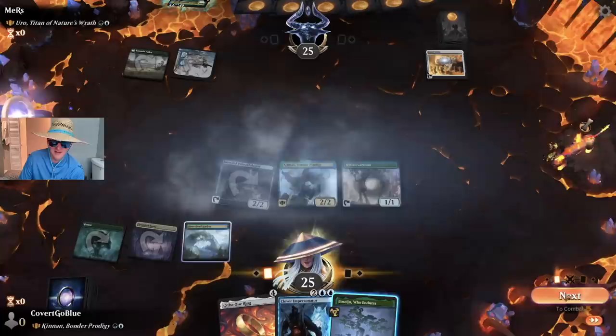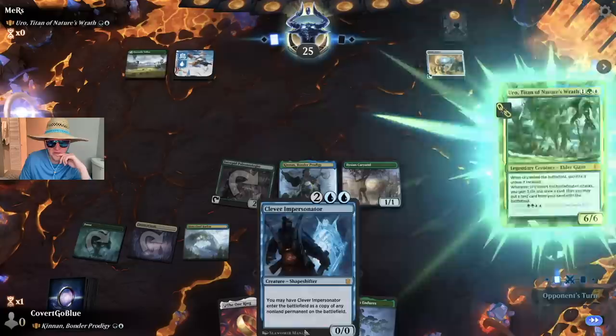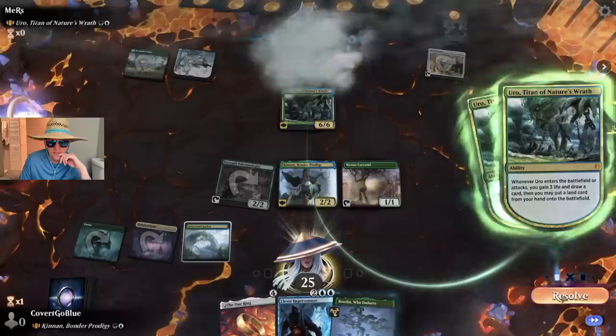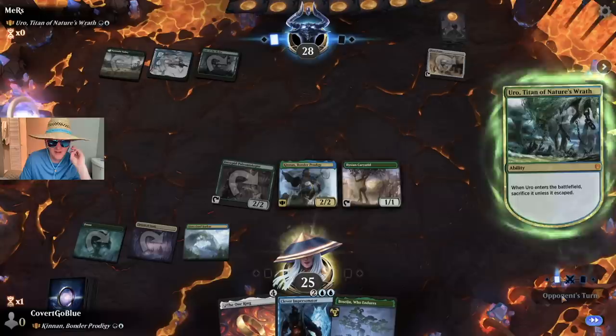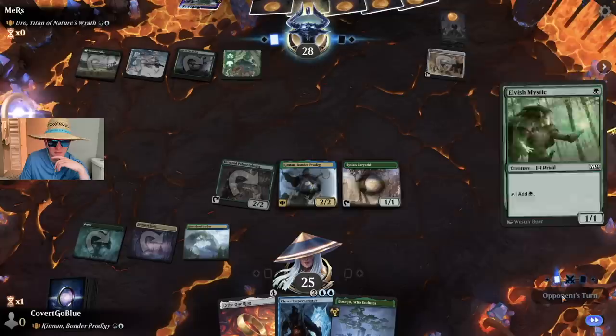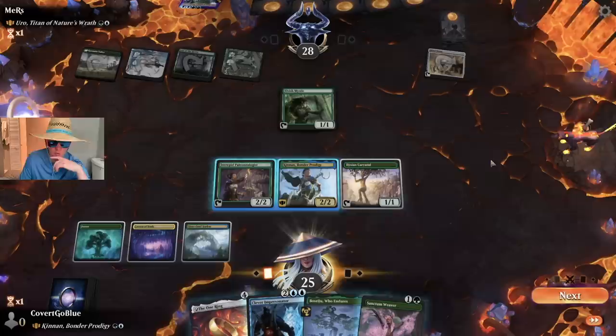Straight to Kinon, and the Cavern added. Open for Bo Seizhu — and here it is: Uro. If they have a stifle effect they'll probably use it to keep their Uro on the battlefield, so that's one less thing we have to worry about when activating Kinon. Mystic... Weaver, alright.